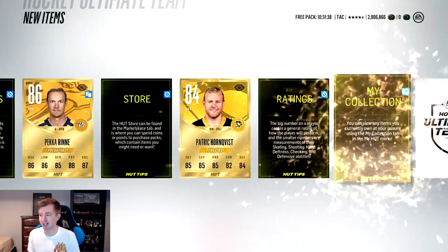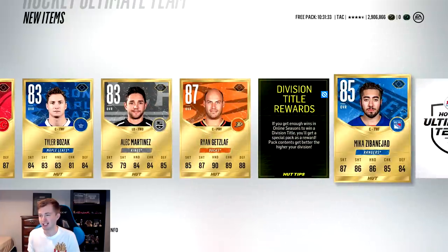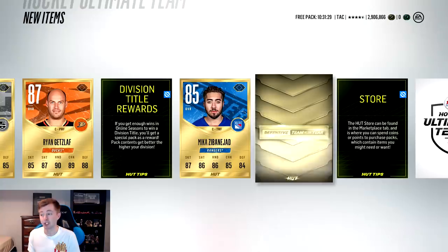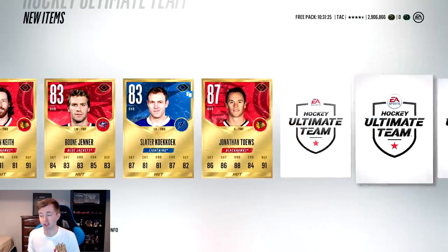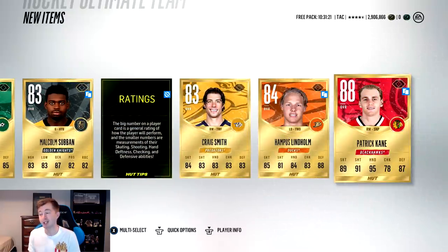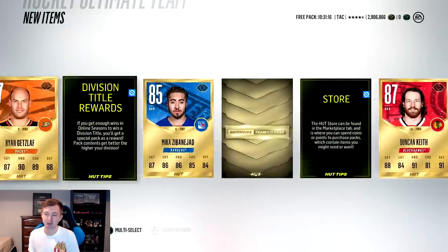Renee's got a team of the year - we've gotten so many guys that have a team of the year but just not the card itself. Gold collectible - that's actually huge. Duncan Keith, Jonathan Taze - not too bad. Patrick Kane - we get a gold collectible with Kane, Taze, Keith, and Getzlaf. That was a pretty good pack.